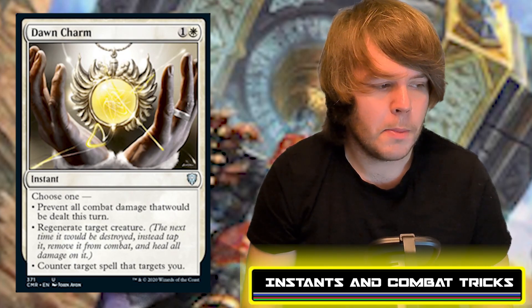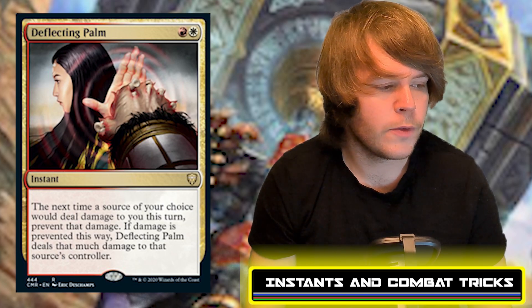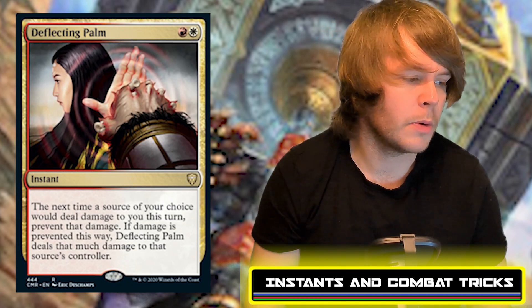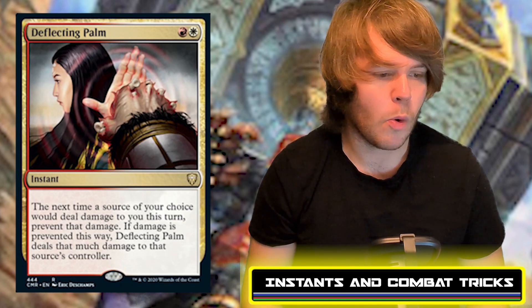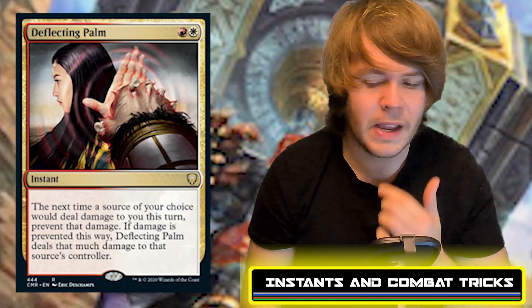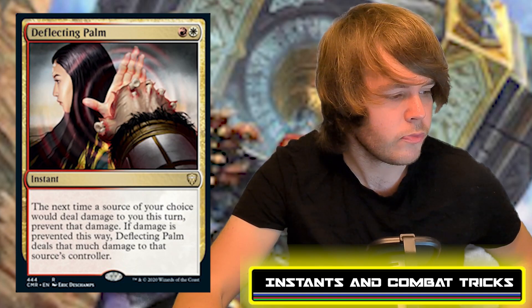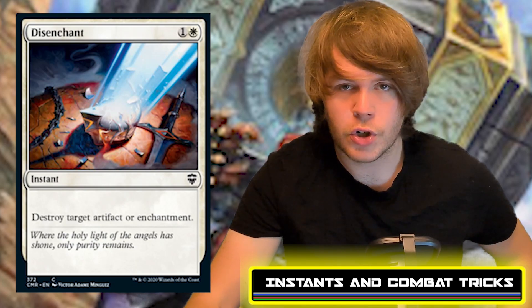Deflecting Palm costs red and white — the next time a source of your choice would deal damage to you, prevent that damage. Then Deflecting Palm deals that much damage to that source's controller. If someone swings in for 20 damage, they take 20 instead. Disenchant costs one white and one generic and simply destroys target artifact or enchantment. This deck is full of fantastic combat tricks, which is exactly what Boros should be known for.